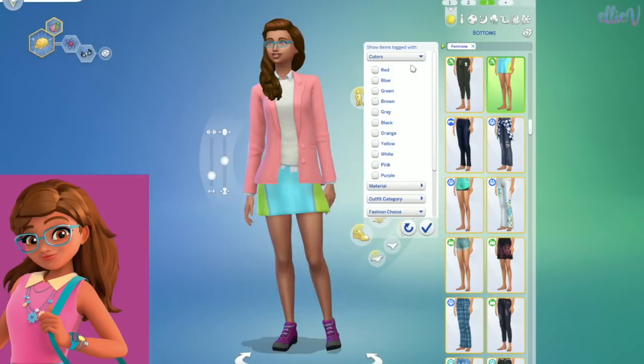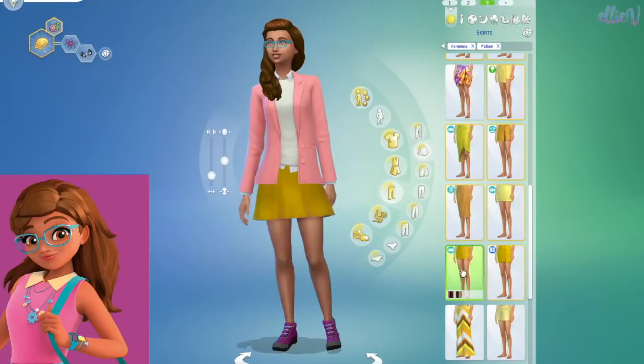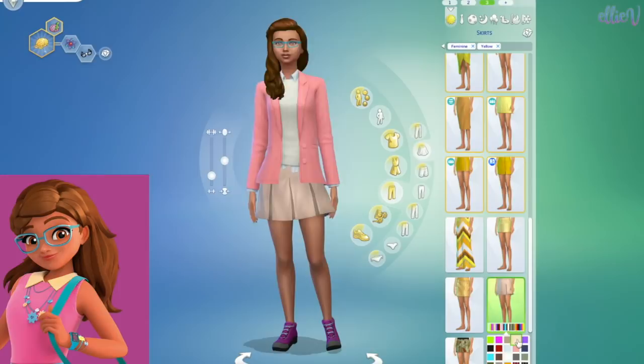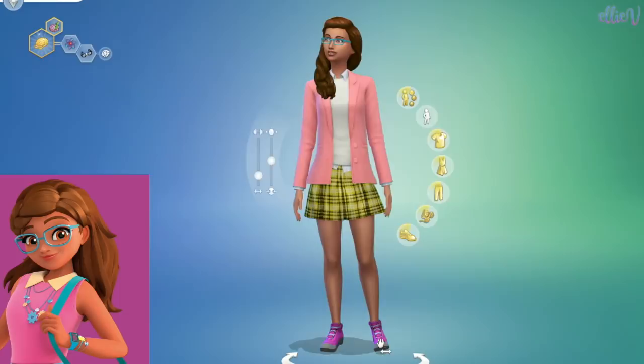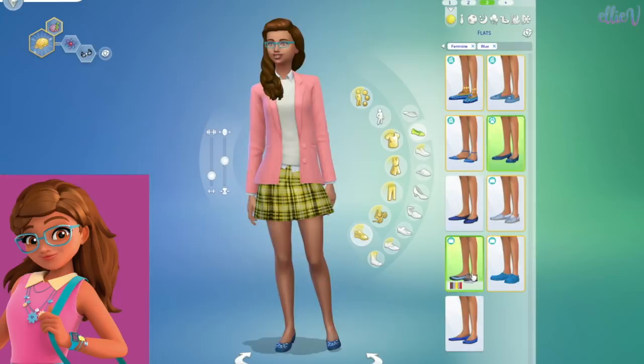Her skirt is actually yellow, so we're going to just look at yellow skirts and see what choices we have here. That's a yucky shade of yellow — that doesn't go at all. None of these. I reckon the little tartan yellow skirt is just so adorable. Let's go with that. And on her feet she's just going to have some little slip-on shoes, and her shoes are actually blue, so I've just chosen the blue ones.